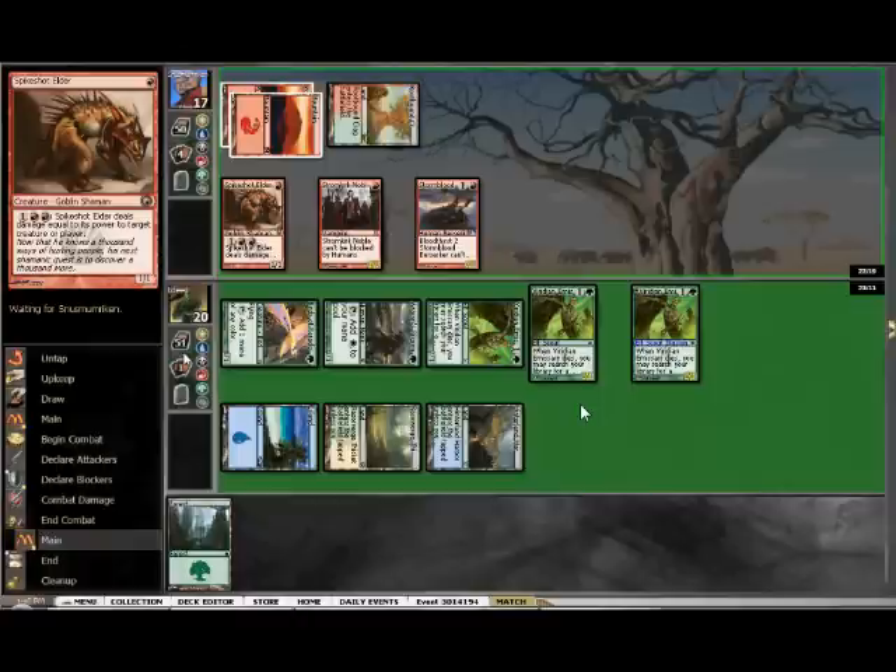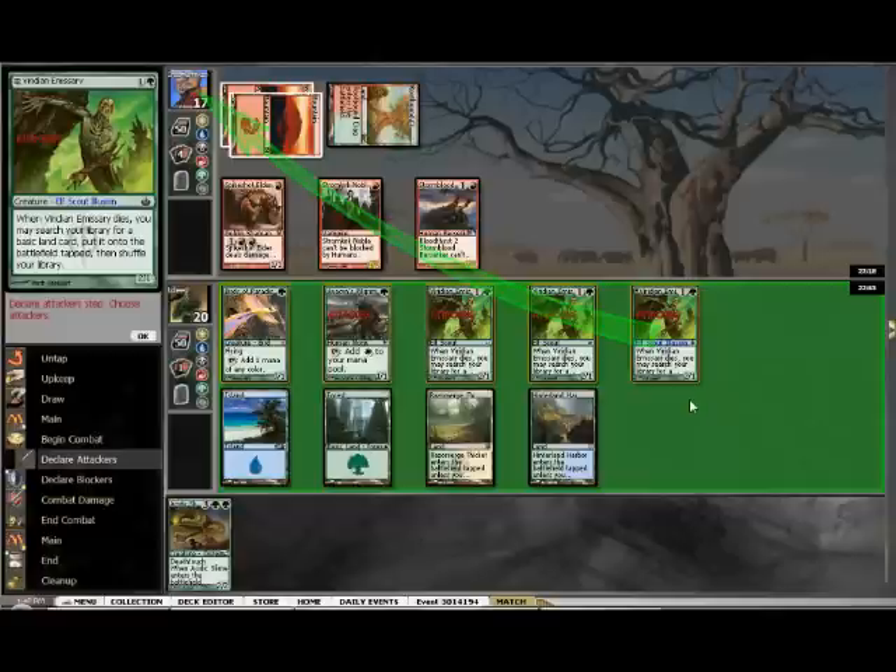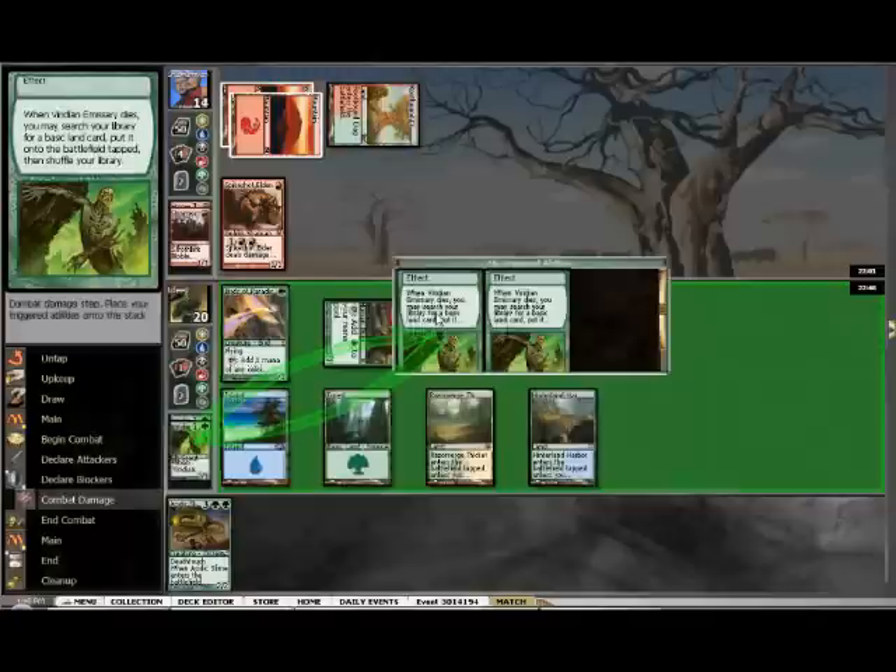Usually in this matchup, Bant Pod is the control deck and plays a control role, but I had a pretty fast draw and he had a slow draw. So he's on the defensive, which is kind of rare, especially on game one. He's got Spike Shot Elder and 3 mana, so my guys are going to start dying. Since all I have are one-toughness guys, I'm just going to keep attacking with everyone. Plus I'm winning the race.